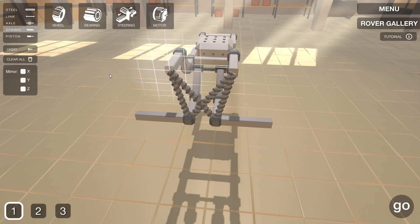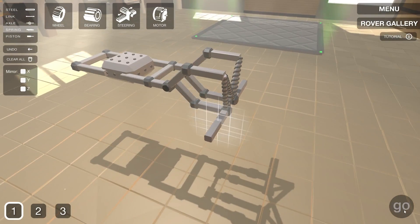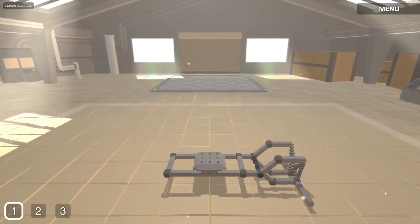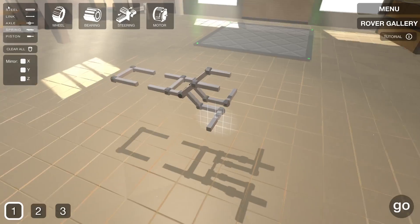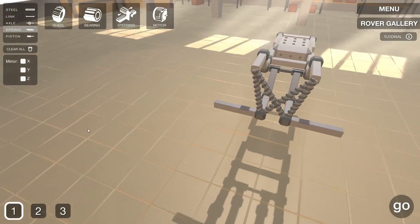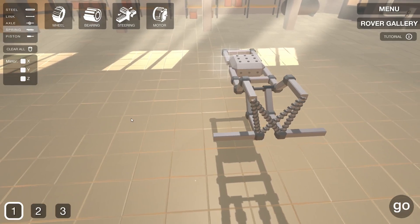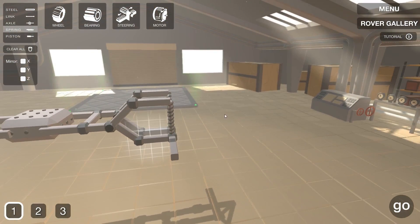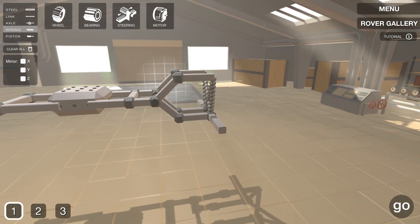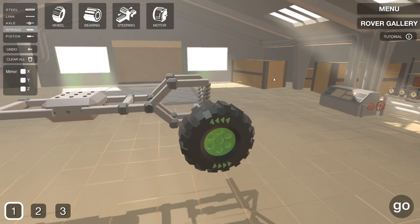We're going to place some springs and you can connect these anywhere — you want these connected about like that. Maybe we can cross-connect these. At any point you can actually test this — if we hit the go key, this should bounce off the ground. That actually looks really rigid, almost like it's not working quite the way I want it to. So let's go back into the garage and examine this. We might extend these arms out. Let's stick some wheels on it real quick and see if it's truly as rigid as it looks. We'll grab wheels and drag them off like this — there's only one size wheel right now, I'm sure they're going to plan to add more.